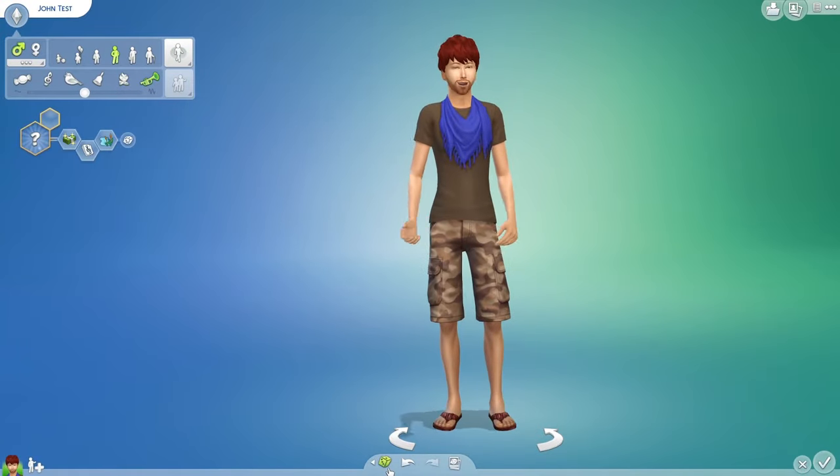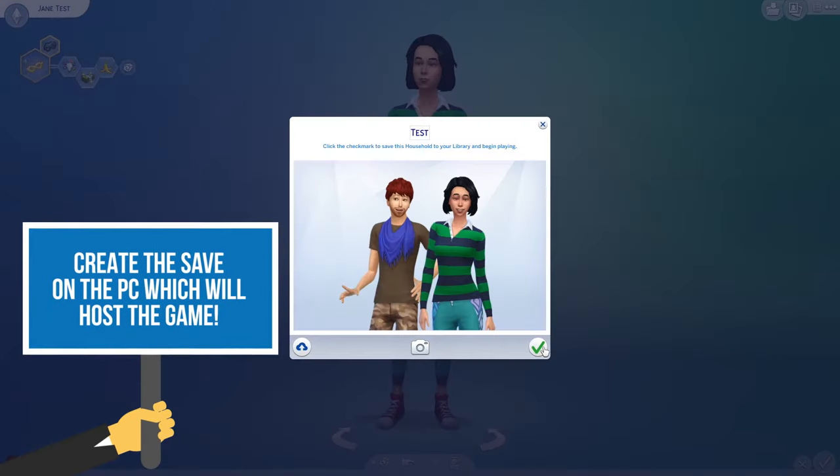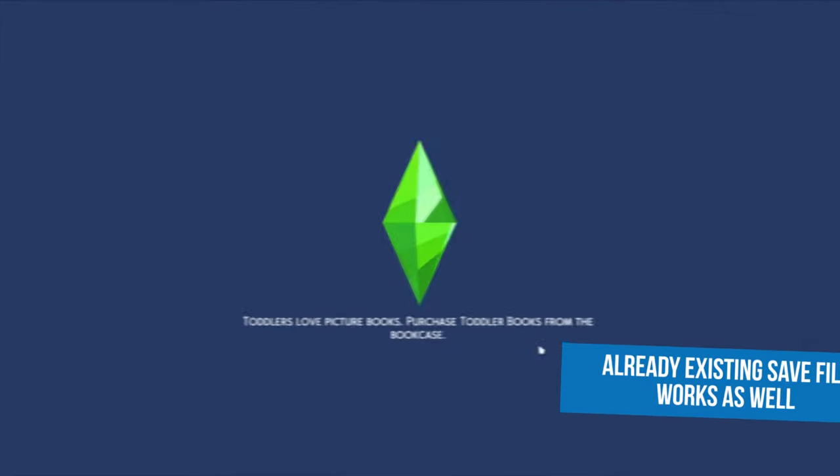The first step is to create a save file. Start a new game on the computer which will host the game and create all the Sims you would like to play with. You can use an existing save file as well. Once it's done, hit save and play and move in the Sims into a lot.